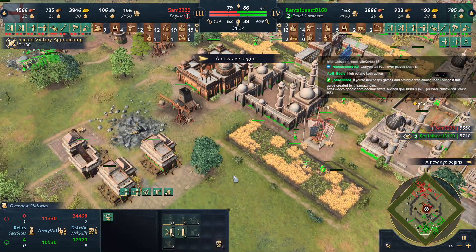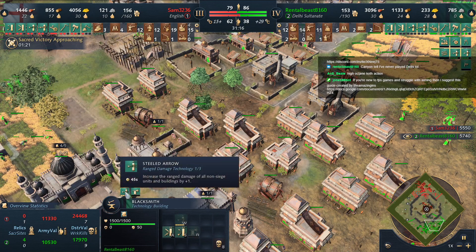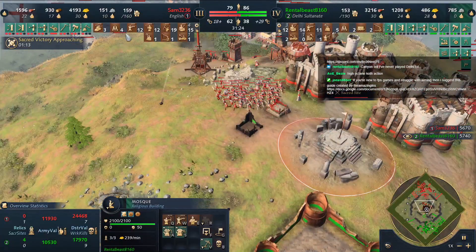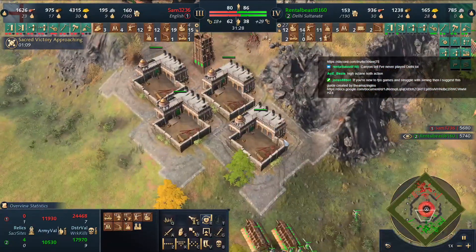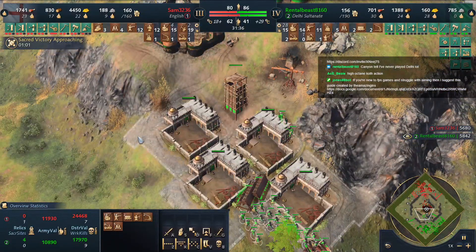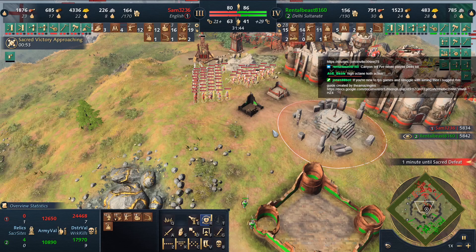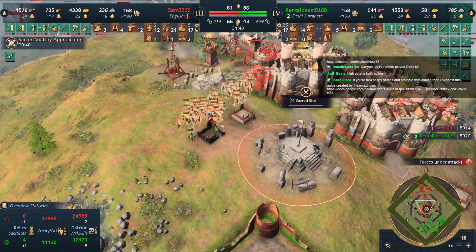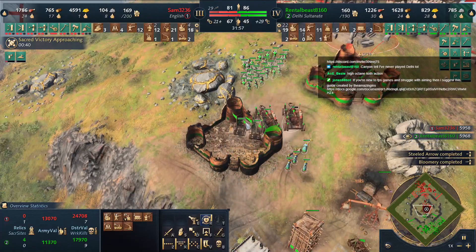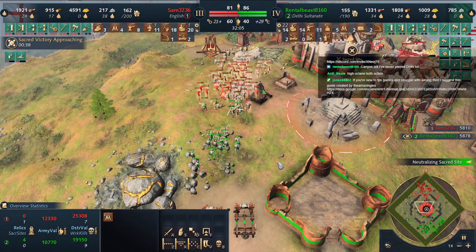Going to the Palace of the Sultan — there we go, the elite tower elephants. Rental Beast now has a couple of smiths. This push needs to work and I really don't think it will — not under two keeps with Network of Citadels. The first manganels just probing, seeing what's up. Is that attack-ground going to snipe anything? Just too much army for Sam and the Network of Citadels is insane.